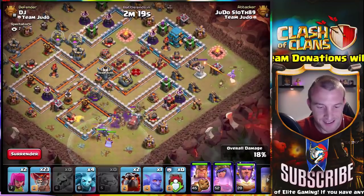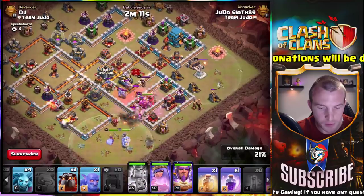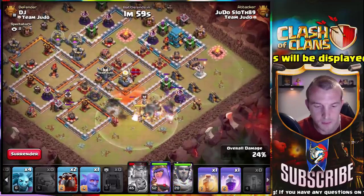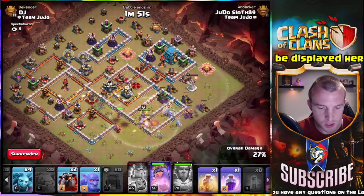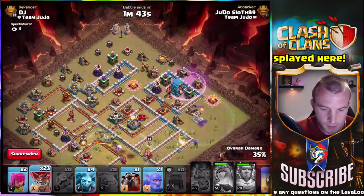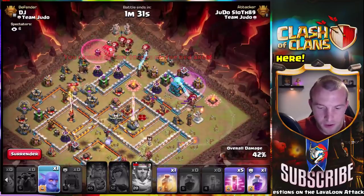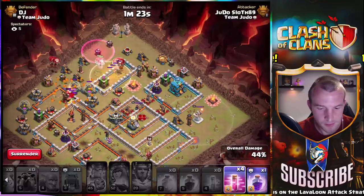No real strategy at the minute but I'm trying. I'm coming in towards the town hall like DJ does. I don't want my queen to walk the other way — I'm going to press my king's ability. I want to use the grand warden's ability to try and protect that king but I've kind of missed it. Queen's going on a bit of a mystery tour. I'm almost thinking how I'm going to get that giga tesla — I'm going to bring in a separate army of balloons towards that. That was probably too many of them as well.